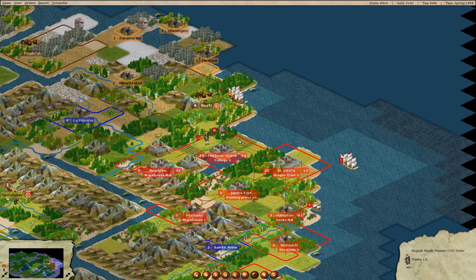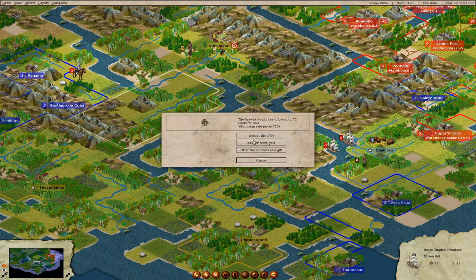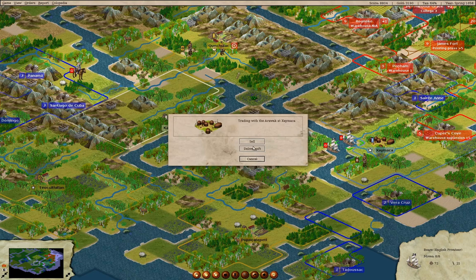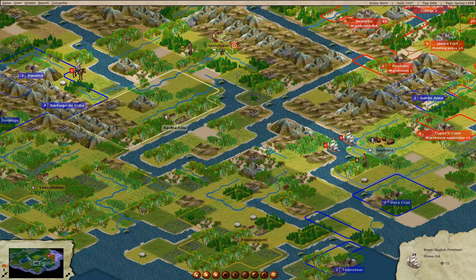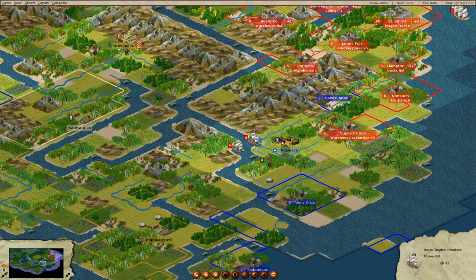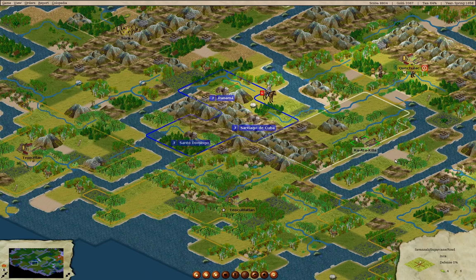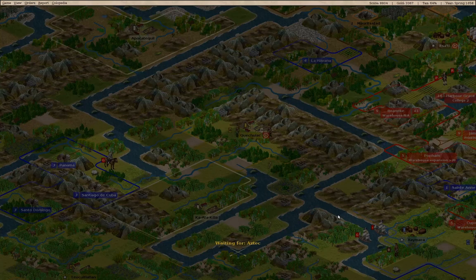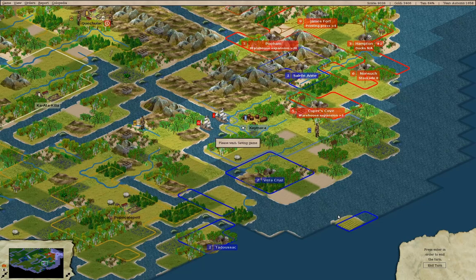We can sell — coats? No. Cancel. Sell cigars — we'll accept that one. You want cloth and coats. On we go. We've got 3,300 gold kicking about at the moment. We have a wagon train in St. John's.